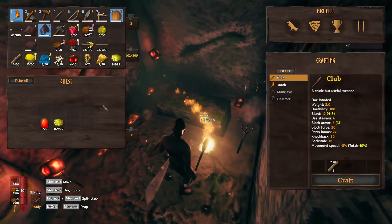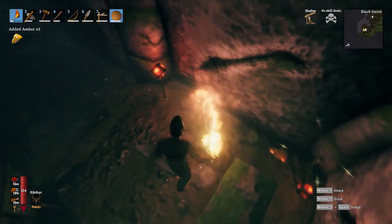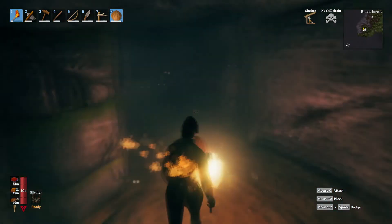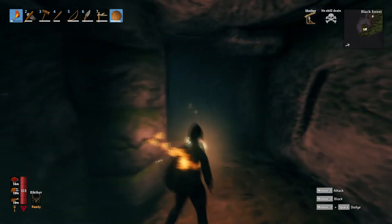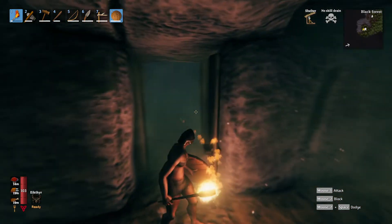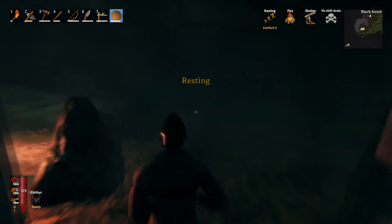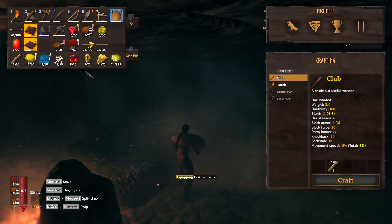This is where you find amber. There's a chest here — we're just going to go ahead and take all. 103 weight — we're still doing good. Let's go get these. One of the nice things about these crypts — what my friend was saying — is once you clear them, they are clear. You don't ever have to worry about them ever again. The mushrooms will respawn but the creatures in them will not. You may hear sounds and stuff but there are no other creatures in here to worry about.